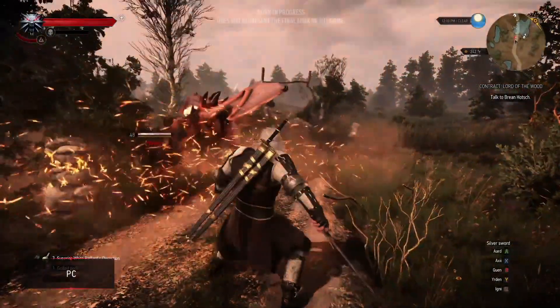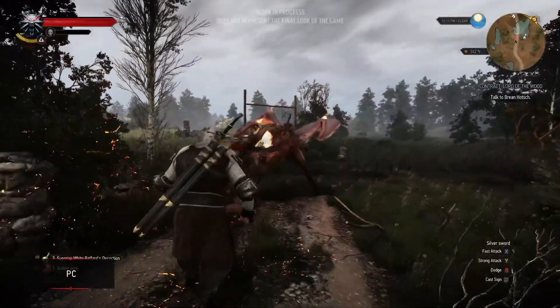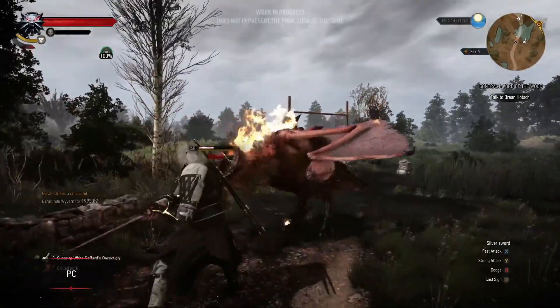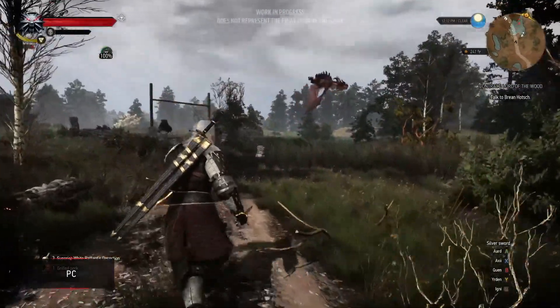We're also going to get quick cast, so we're going to be able to set our signs on different buttons and quick cast them. For example, we can put Igni on number one and Quen on number two and things like that. So it's going to be interesting.